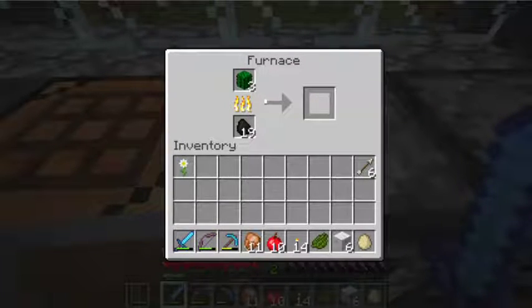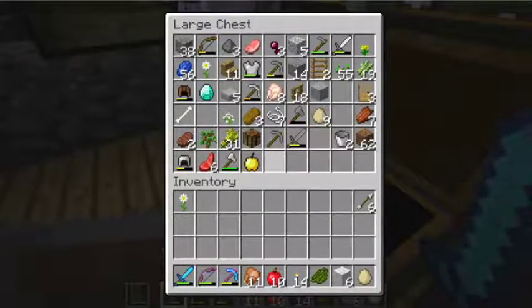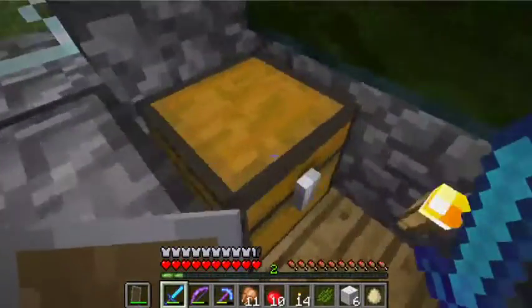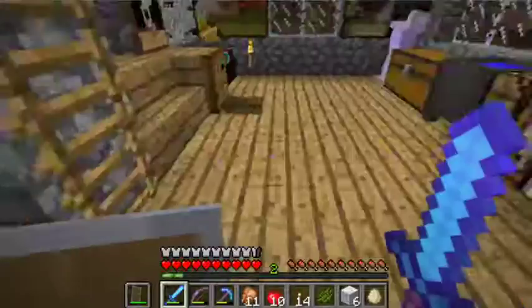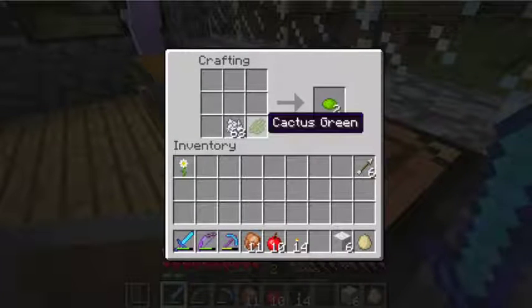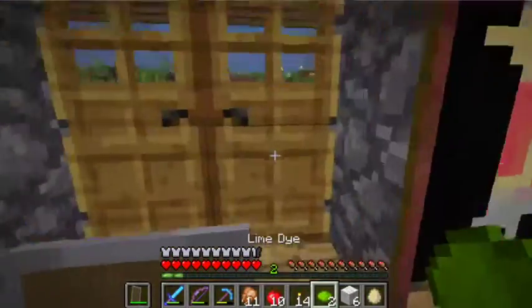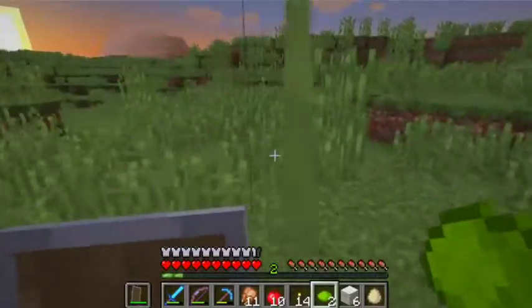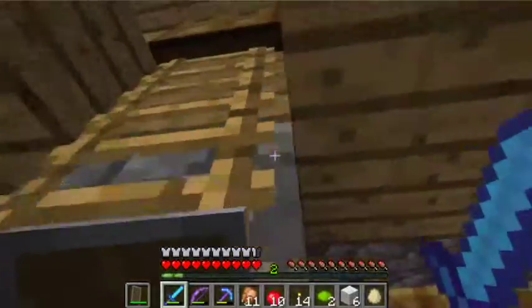It only gives you one cactus green. So what I think I need to do — why don't I just dye a sheep lime? Yeah, that's what I'm gonna do. Do I have any bone meal? I think I have bones. That's how you get lime, so I'm gonna go dye a sheep lime and then shear it and farm them. First, I'm gonna go to bed.